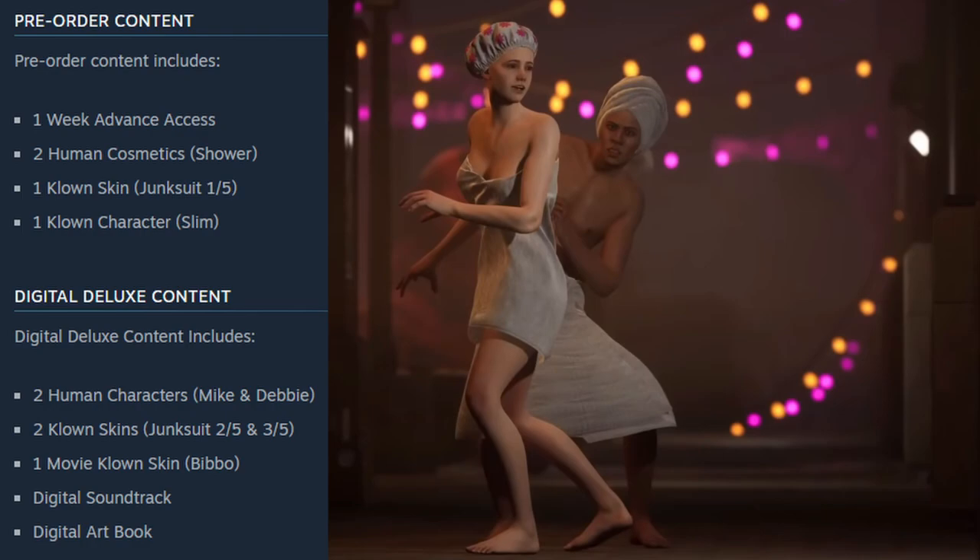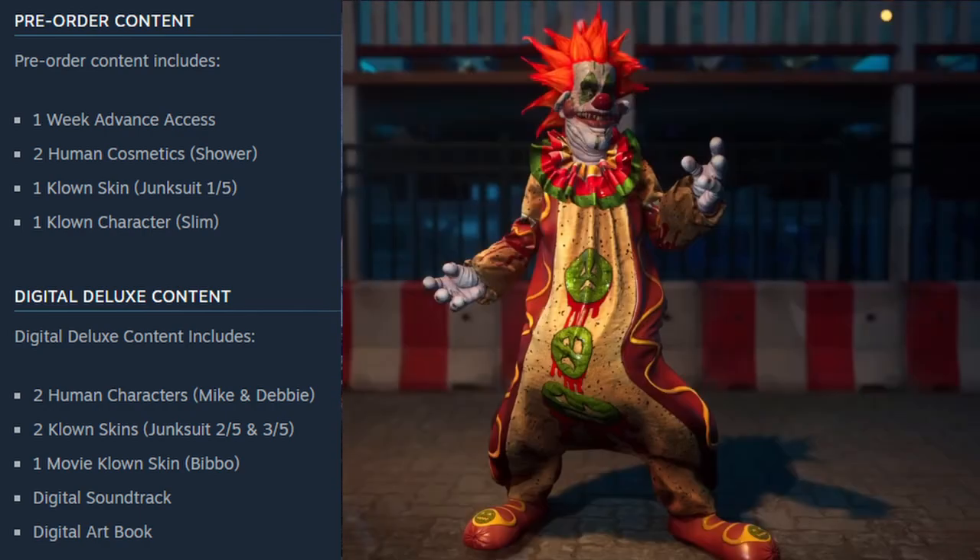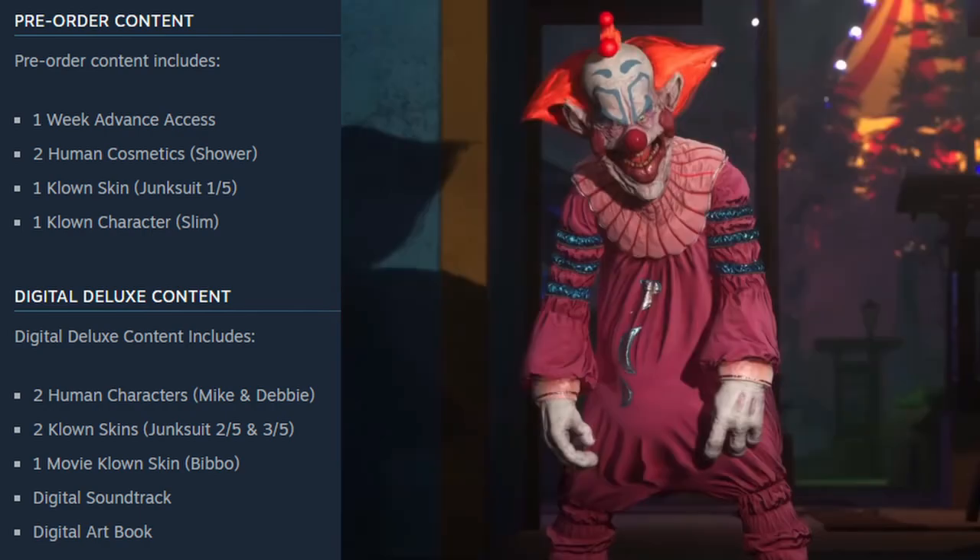Then you will also get two human cosmetics, which are called Shower, and they look pretty wild. Then you will also get one clown skin, which is the Junk Suit 105, and you will also get one clown character, which is Slim.